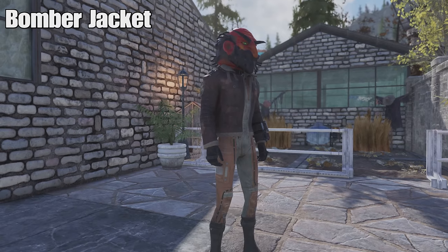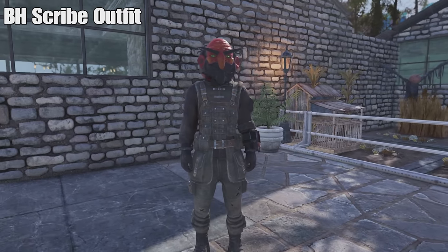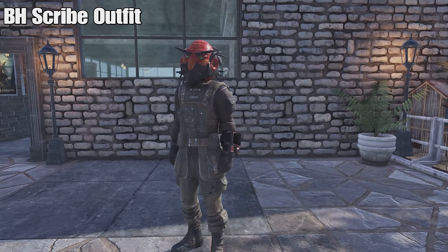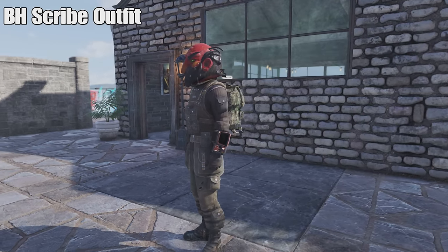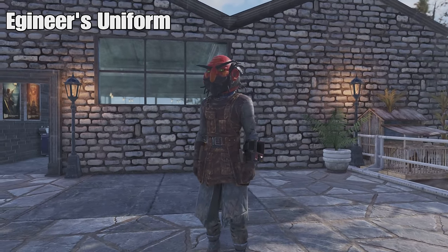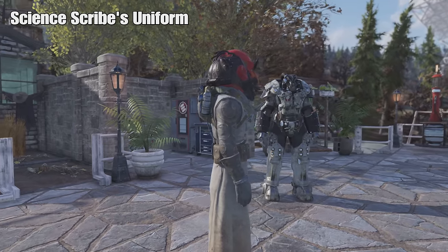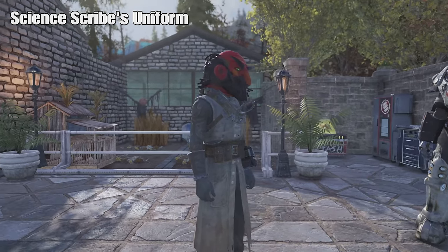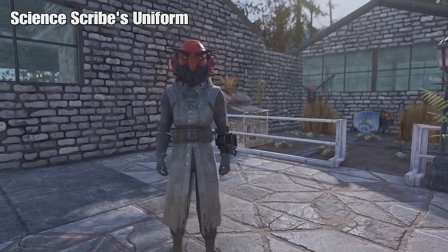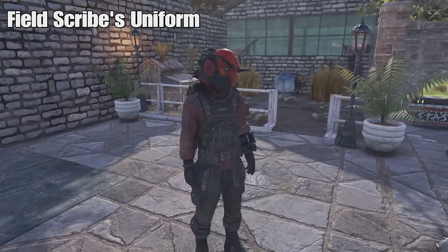These are the outfits I got. The bomber jacket is probably one of the rarer ones and will sell for 500 caps in your vendor. There's also the Brotherhood scribe outfit — I got about four or five of each from all the technical data I delivered, so not too rare. Here's the engineer's uniform, the science scribe's uniform which you don't see people wearing too often, and the field scribe's uniform which looks really cool with that backpack.